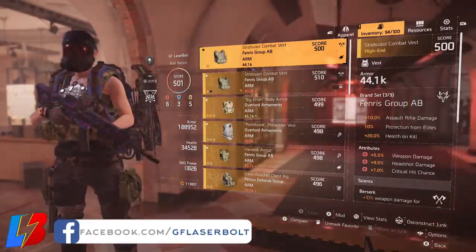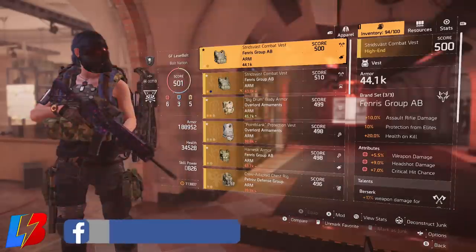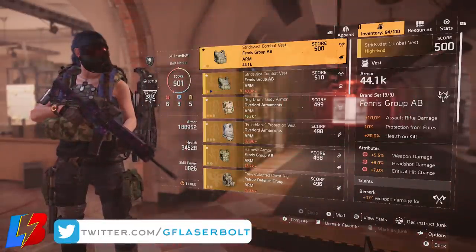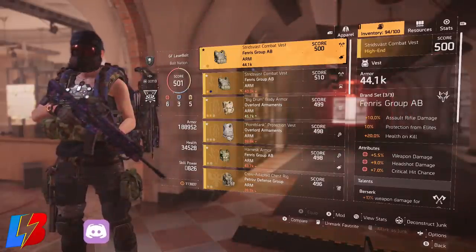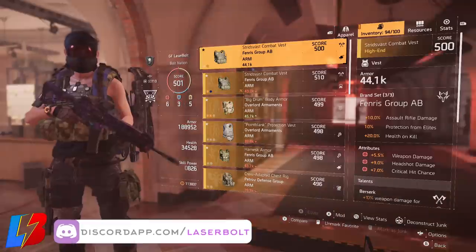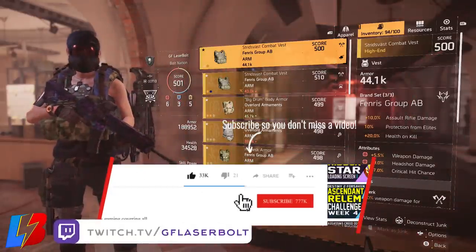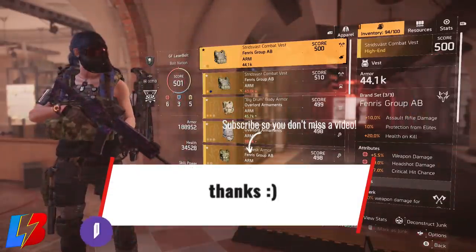For the chest piece, you're going to be looking for one that gives you damage to that specific weapon you're planning to run. If you're running an LMG, look for plus-10 LMG damage. In this example we're talking assault rifle damage — I've got plus-10 assault damage. On top of that, my attributes also contribute: plus-5 weapon damage, plus-9 headshot damage, and plus-7 critical hit chance. This is actually a pretty good chest piece because it gives me additional damage for my weapon from that specific rifle.